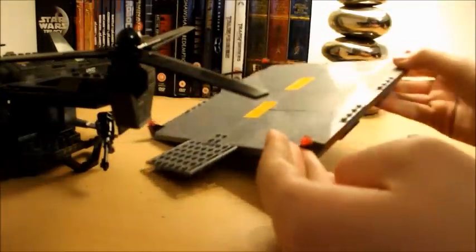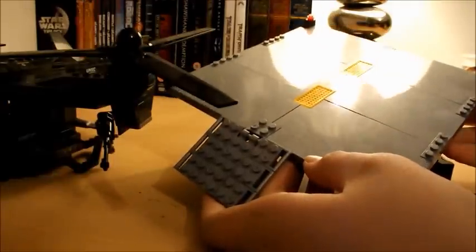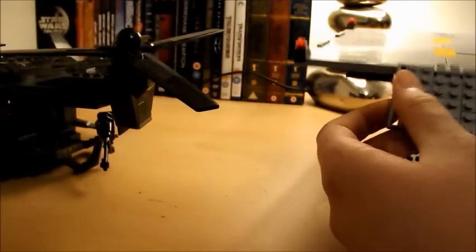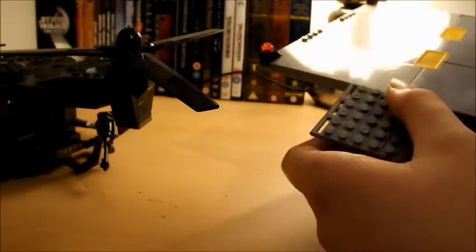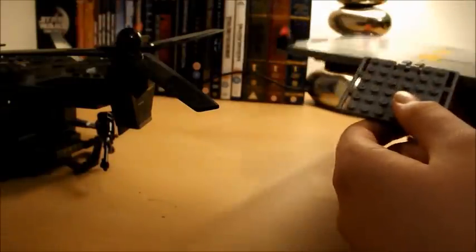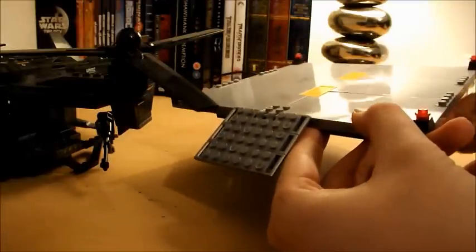The set also comes with a landing pad, made up of six flat panel pieces held together by a couple of bricks here and there. This is a really nice part, especially if you're looking to make a small base to display your sets on or use in a stop motion. It could be used with sets like the Hornet or other Halo vehicles.